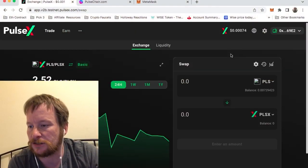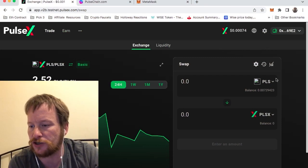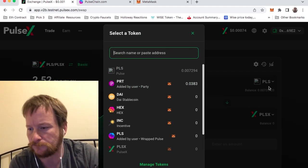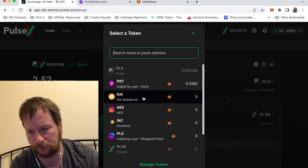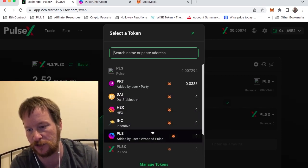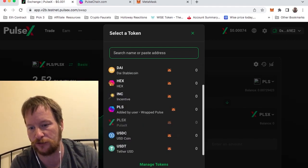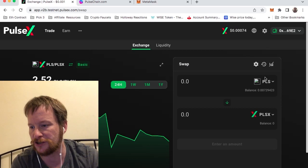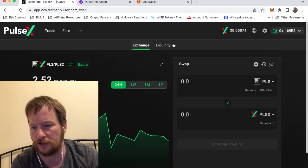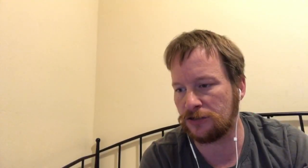So once you get your MetaMask going, you've got to load it up. If you want to get your PulseChain coins, you just have to load them up here and pick whichever one of these coins you want to load up with — do DAI, HEX, or USDC — load your funds on one, put them on an exchange, and send them to your MetaMask. They should load here. Then you go to exchange and it'll take you there. You just pick your coin, whichever one you have money on, and you can convert it over to PulseChain.